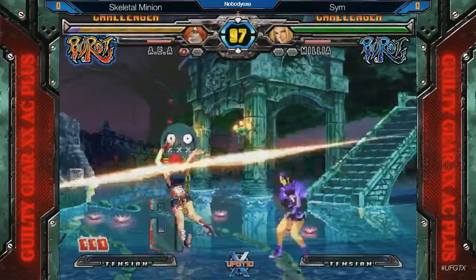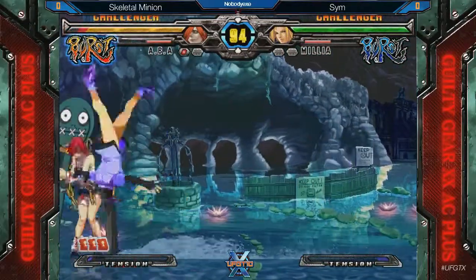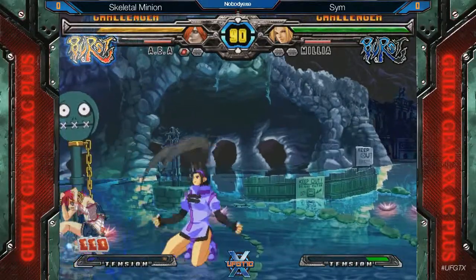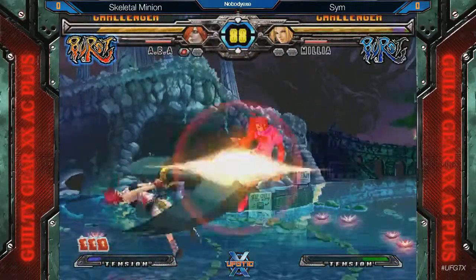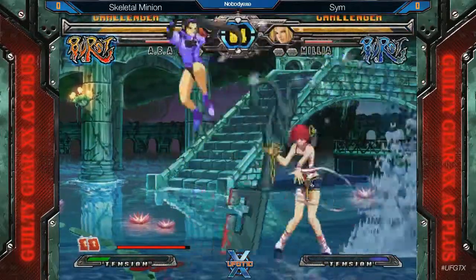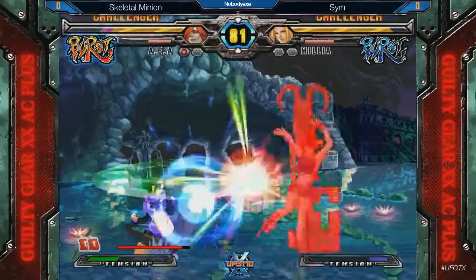Did she used to be able to do Dungoku into overhead kick? I'm not sure — I've never actually seen that combo in this game. Because that was pretty sick. Counter hit dust — that's bad, that's a lot of stun. Sorry — 6H, that's a lot of stun.